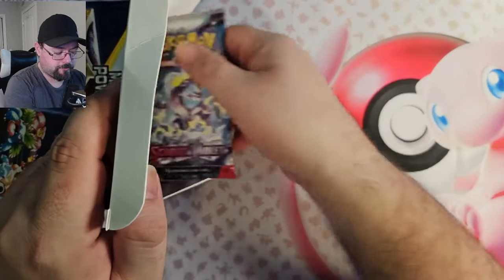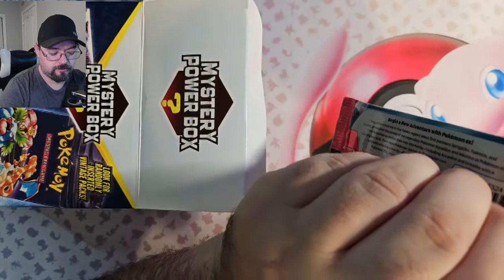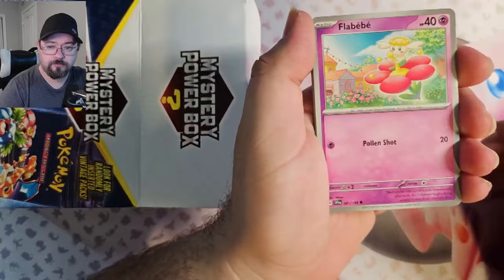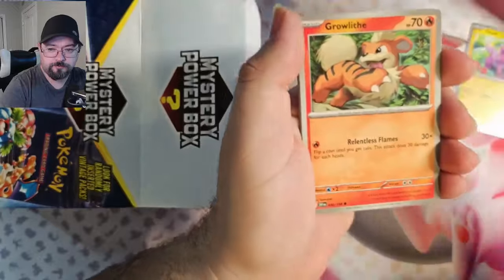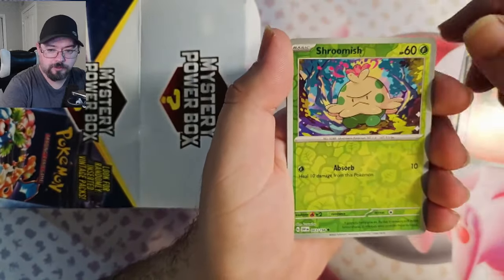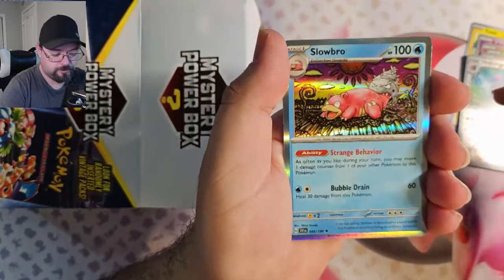For our second pack, we've got Scarlet and Violet Base. We got Flabebe, Toxyl, Ralts, Grawlith, Pavilion, Doxpin, Torquil, Reverse Shroomish, Reverse Oinklone, and a Foil Slowbro.